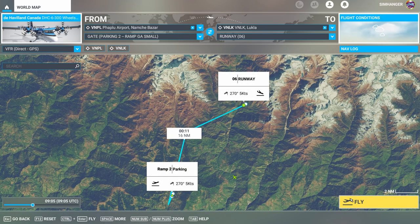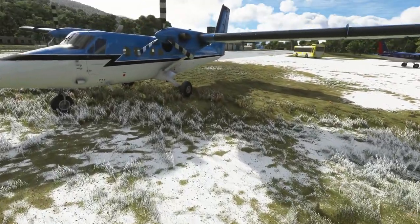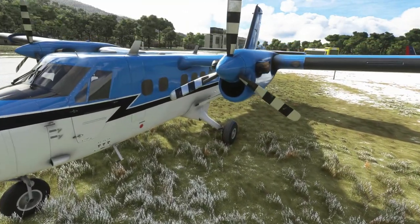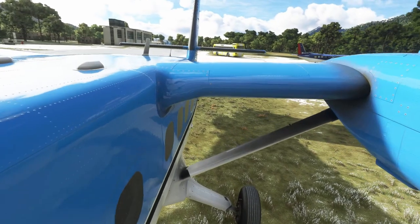To test out the Twin Otter today, we're going to be taking a short hop. We're in the Himalayan mountains, in the Dash 300 cargo variant, and we're going to be doing a short hop to the infamous Lukla airport. We're on the ground, cold and dark, and we will be running through a very quick start-up process. Manuals and checklists are not complete yet — I've flown this beauty in other sims, so I'll be relying on my memory.